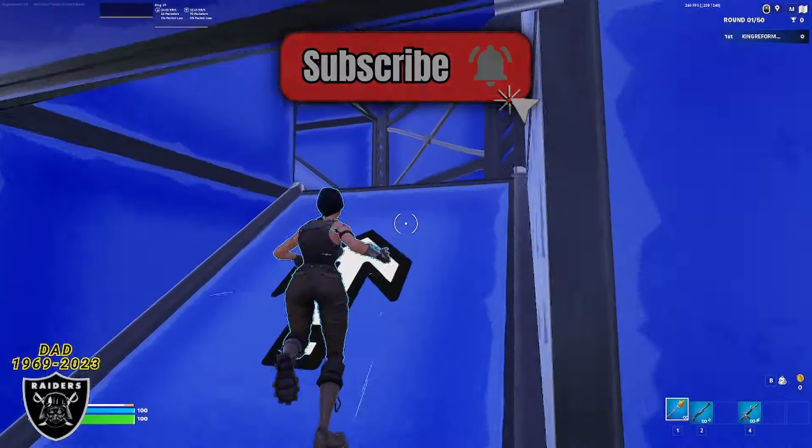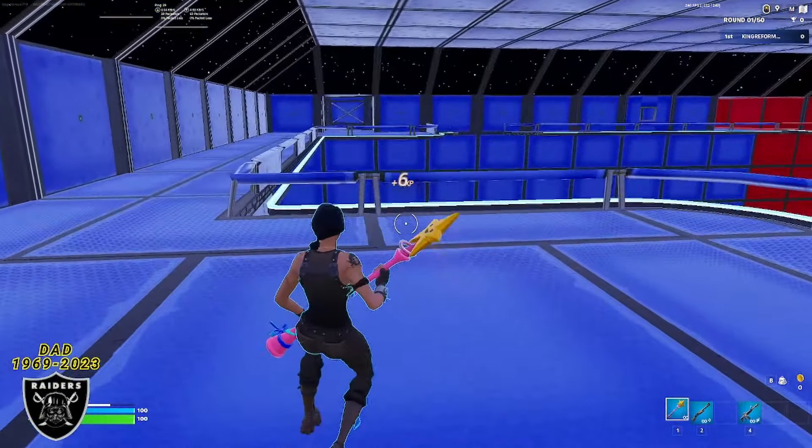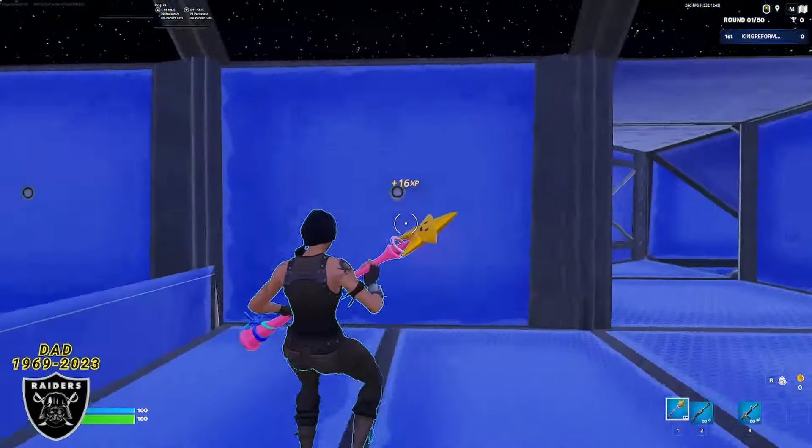When you make your way up here, we are going to go all the way up and around the corner. Sprint up the stairs until you find yourself on this balcony, then turn to the right and you are going to notice this wall right here.